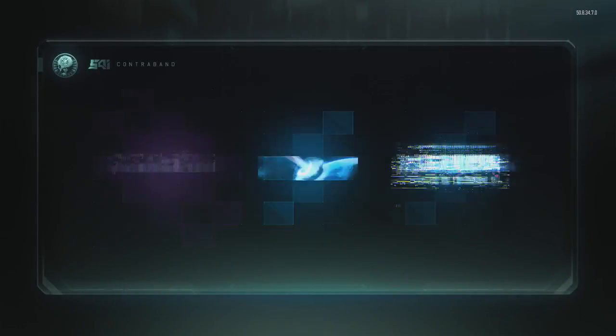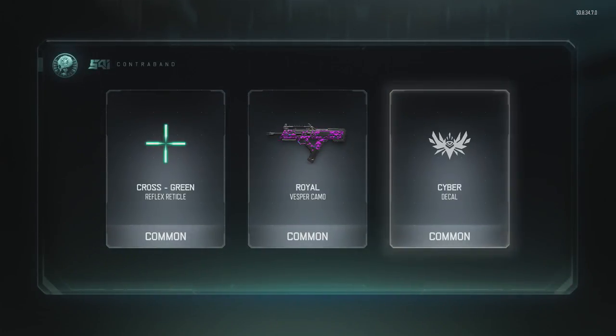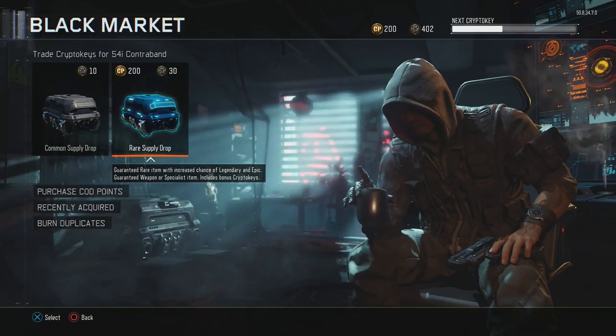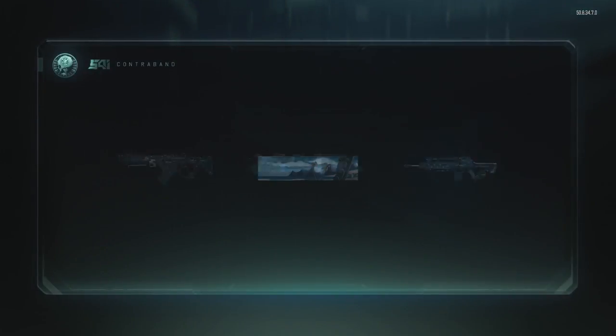...go into commons, buy one of the commons, then go into rares — I think that's the trick of it. Let's have a look at this. We got the M1 Garand, so we have actually got one of the DLC weapons that have come out. Crazy, absolutely crazy!